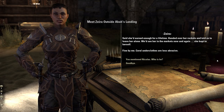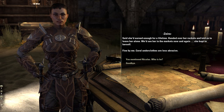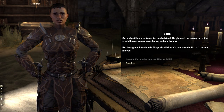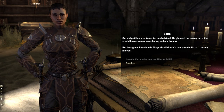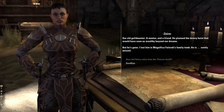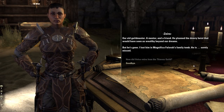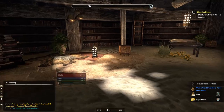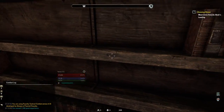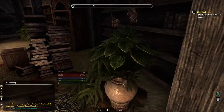Someone pointed them in our direction — it's time we found out exactly who it was. My gold is on Velsa — she was part of our Thieves' Council, the guild's inner circle, but she retired just before the dowry heist. It might be coincidence, or she sold us out for large stacks of coin. You and I should pay her a visit to see if the Iron Wheel funds her retirement. Our old guildmaster — a mentor and a friend. They planned the dowry heist that would have seen us wealthy beyond our dreams, but he's gone. I lost him in Magnifica Falora's family tomb — he is sorely missed. He died the day before his retirement. Those bastards.